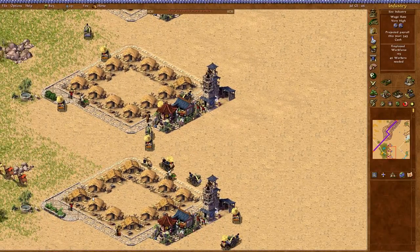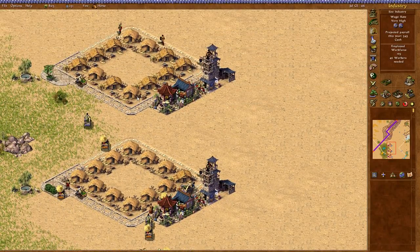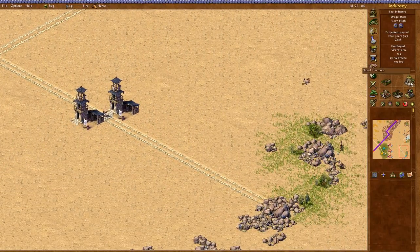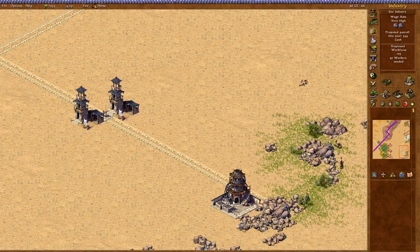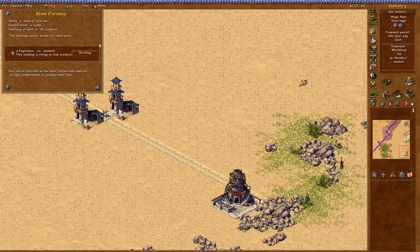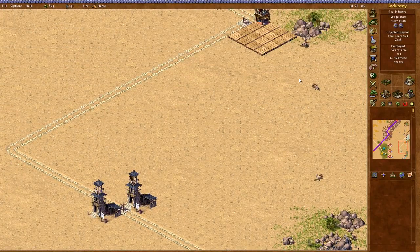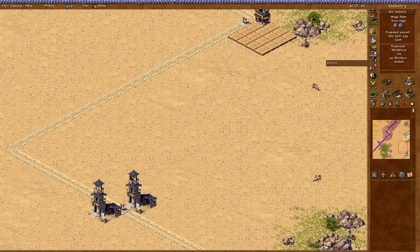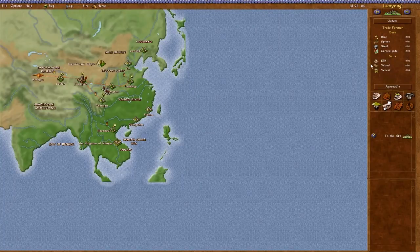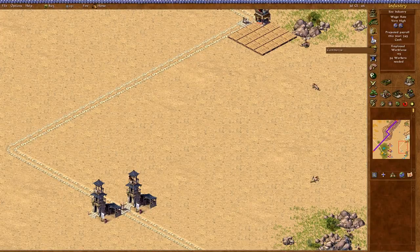We just evolved all these houses — there's extra room, so we should be doubling our employment. The steel furnace needs wood, so we can't even mine steel until we get wood in. Let's just buy jade and then sell the carved jade to Lo Yang, which also needs steel.